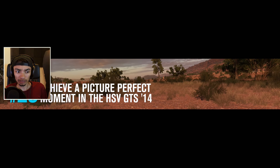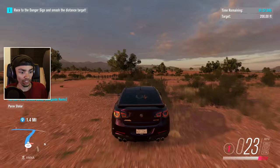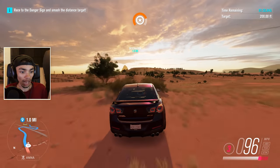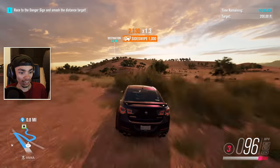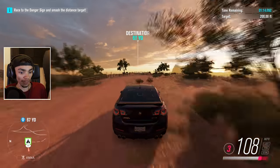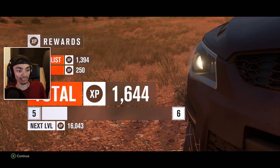It's time for a new bucket list - take a picture-perfect moment in the HSV GTS. Oh my god, look at the colour of that thing! Jump further than the target distance - let's go, 200 feet! I think I can beat that honestly. Look at this game, this is probably the best setting for this car - it honestly looks incredible. I'm getting the angle right and... 200 feet, smashed it! Destroyed! That was easy - I expected it to be harder.